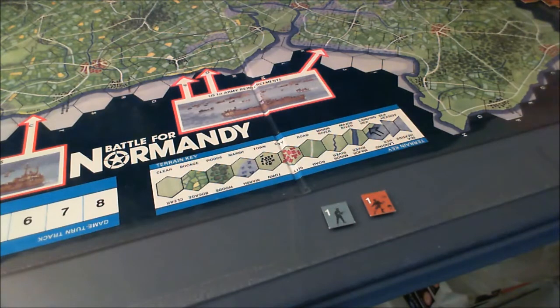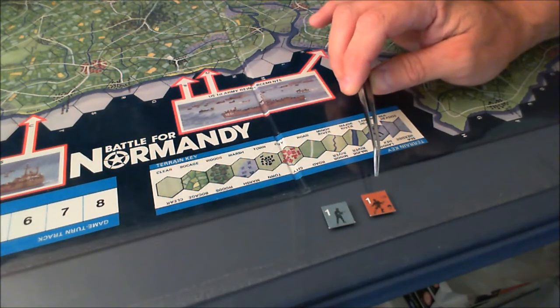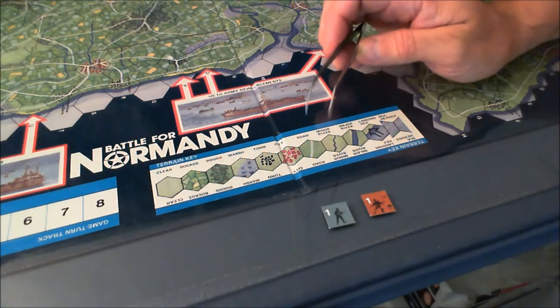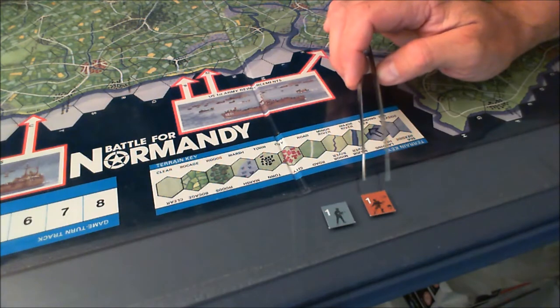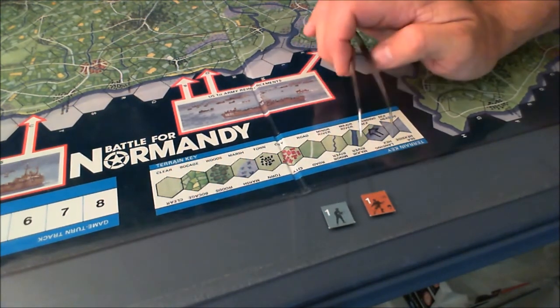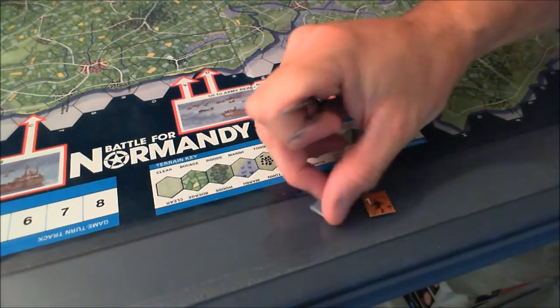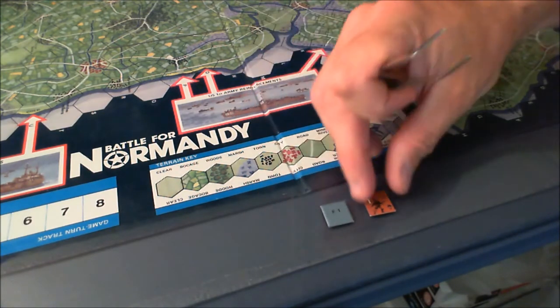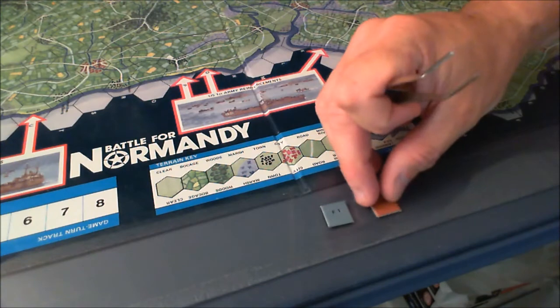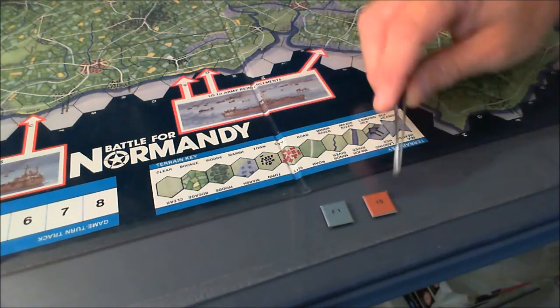Here we have a couple of typical counters used in the game. You'll notice that they use icons to determine the unit type. The ones in the bluish-gray color are, of course, Germans. The allies are in brown — both the UK, Canadian, and United States all share the same color. The white number is basically its combat strength. There's a letter-number code on the back of some of them, which indicates which hex they'll start the game at — so this one starts on F1, and this one on I5.